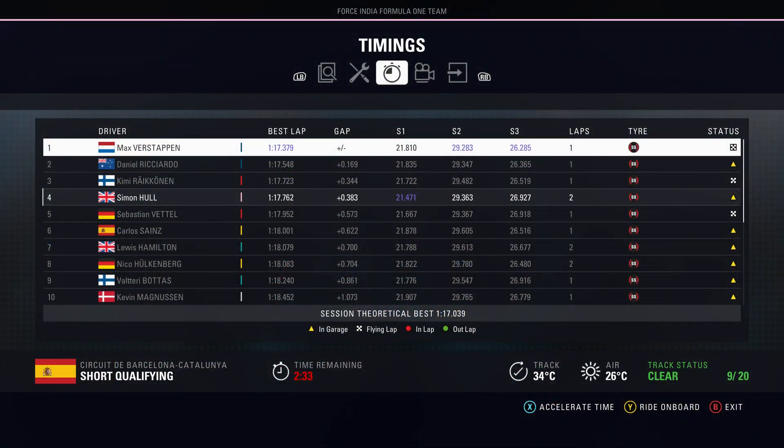Looking at the timing board, Verstappen has seven tenths on us through the final sector, but we have four tenths up through the first sector and near enough identical through the middle. We're way ahead of Perez. There's still two minutes to go in the session. We're going to flick over to the Grand Prix and wait for the grid rundown for the Spanish Grand Prix.